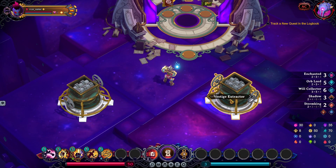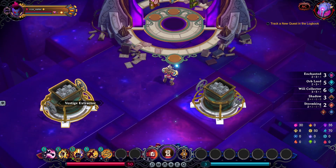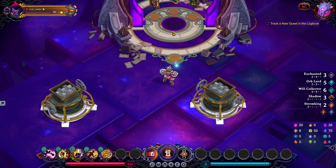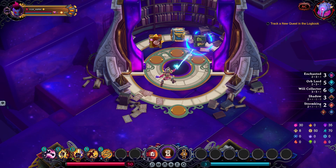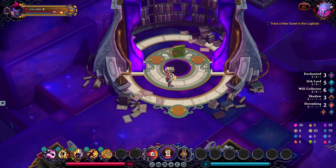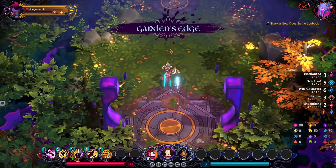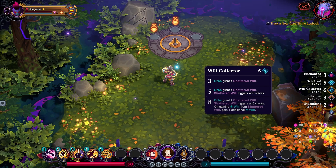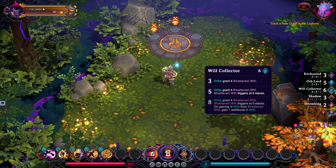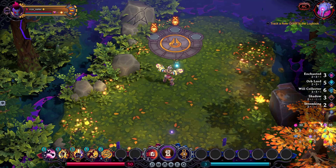I can't really use the Vestige's Extractor because I can't carry anything over. Wow, okay. Time to move on — I'm going to the Garden's Edge. Most of the best sets I have I can take advantage of the bonuses for without any major items, so that's why I went for all this stuff right here.